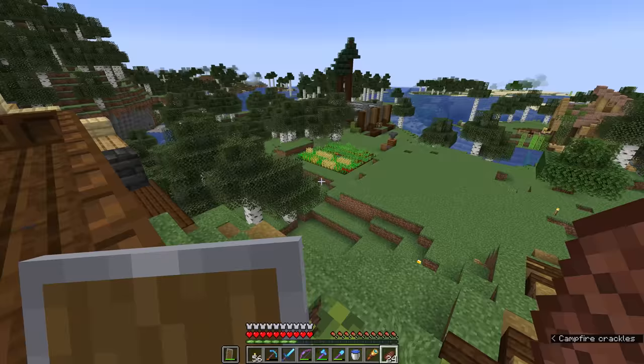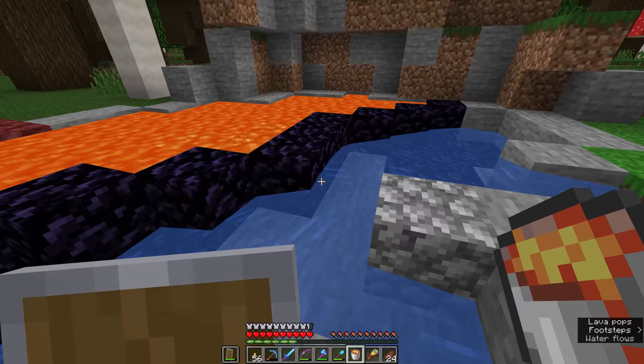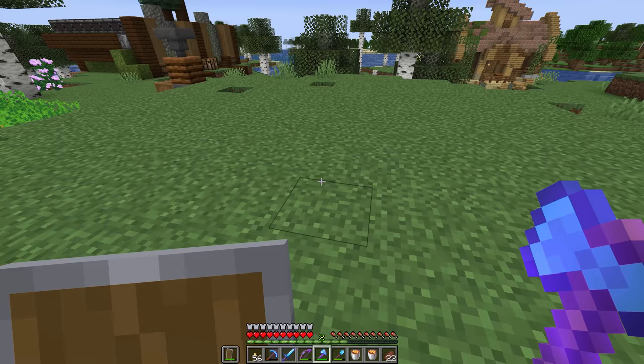To start a basic cobblestone generator, we're going to need a bucket of water and a bucket of lava. I'm going to head through the nether with my gold helmet on to our favorite lava lake over here in the jungle biome. We'll grab a bucket of lava from there — you'll notice that we've already generated a bit of cobblestone around here because of the interactions between lava and water. I ended up going back for a second bucket because I want to demonstrate a couple of different interactions.